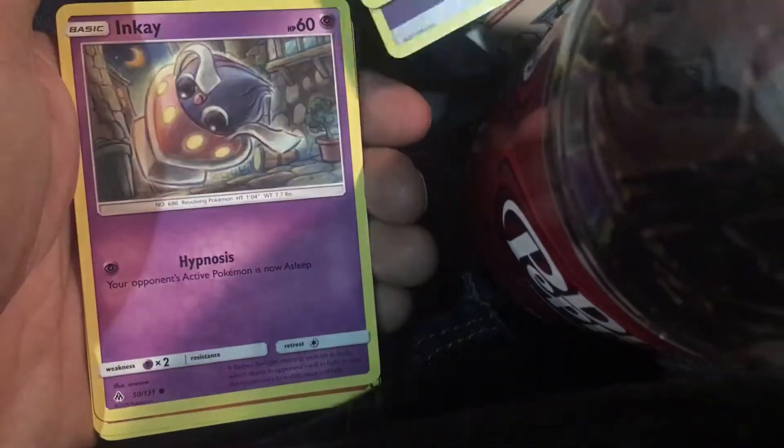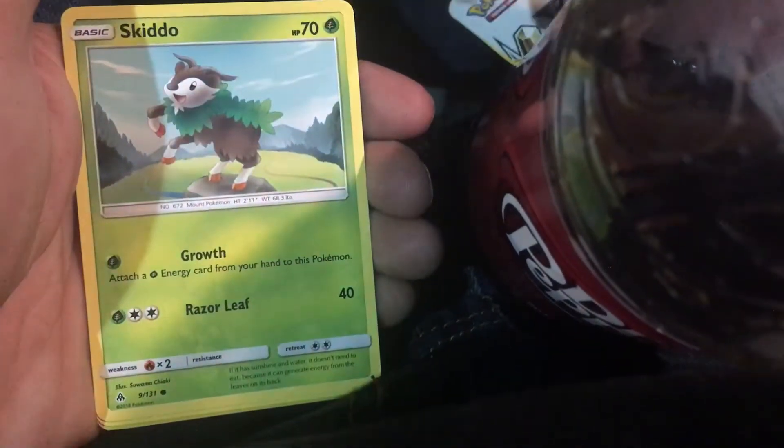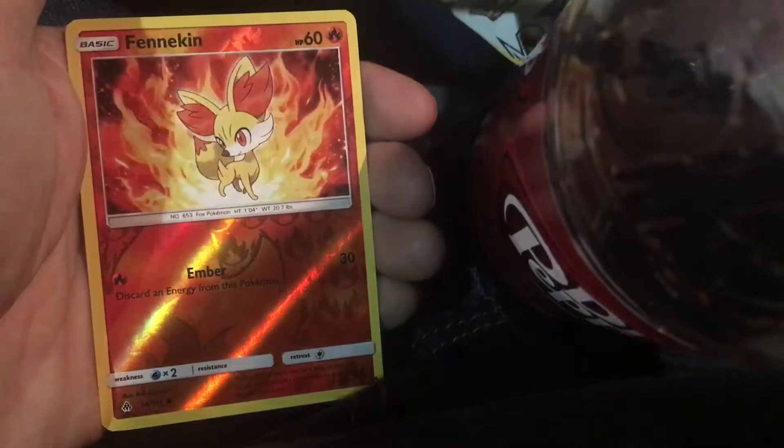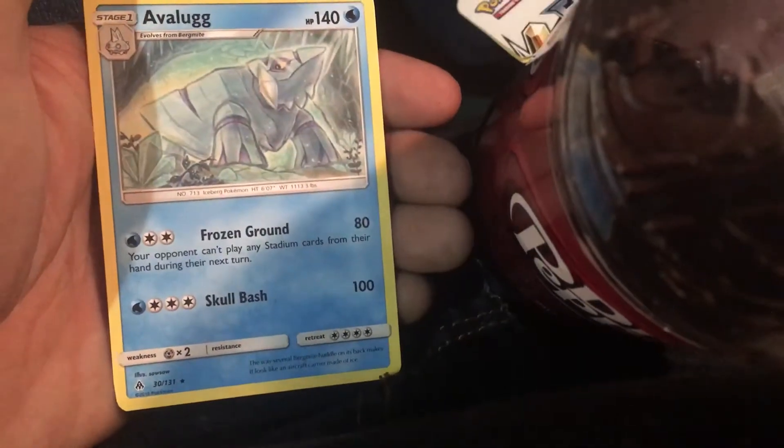Bust out number two. Psychic. Go-goat. Floet. Inkay. Finnegan. Gumi. Skiddo. Reverse Spinnikin — I like how that looks. And an Avalog. It's our Rare.